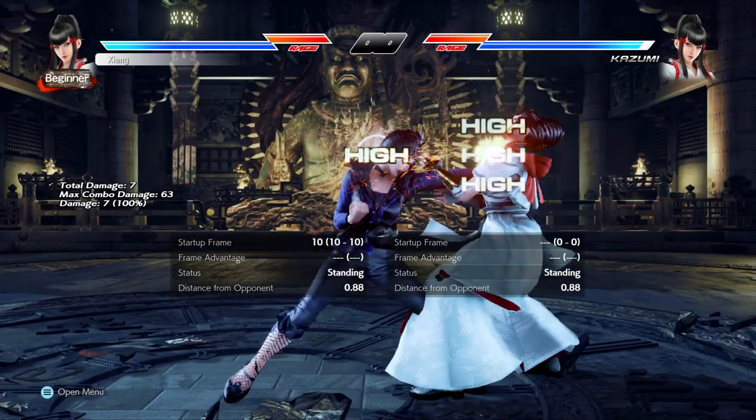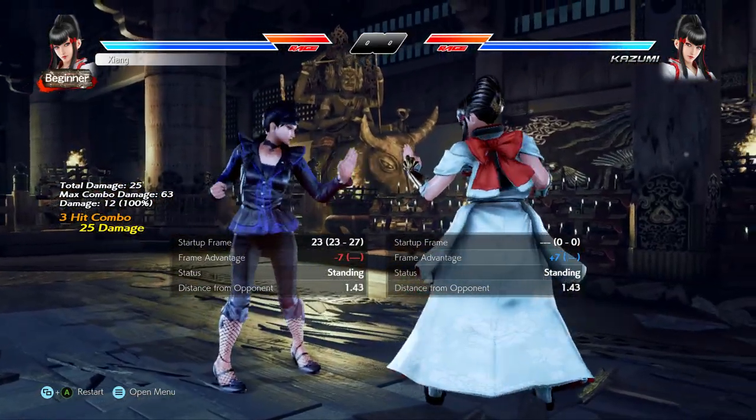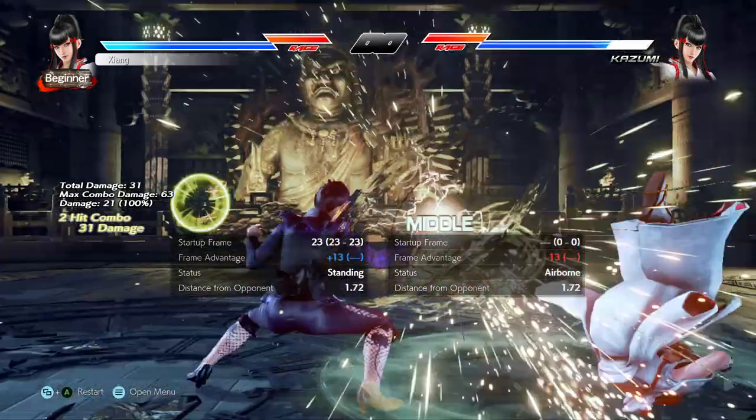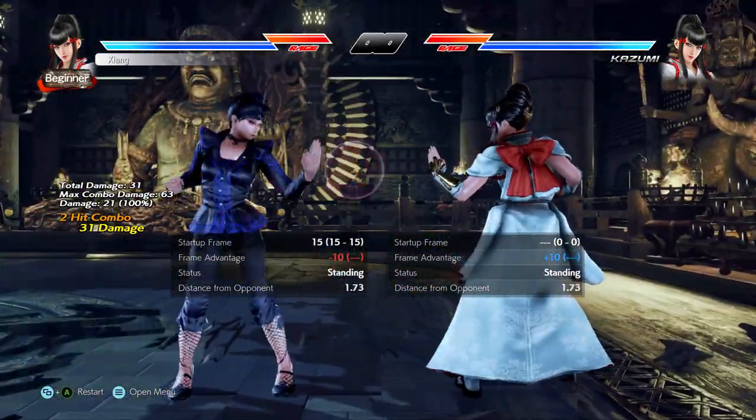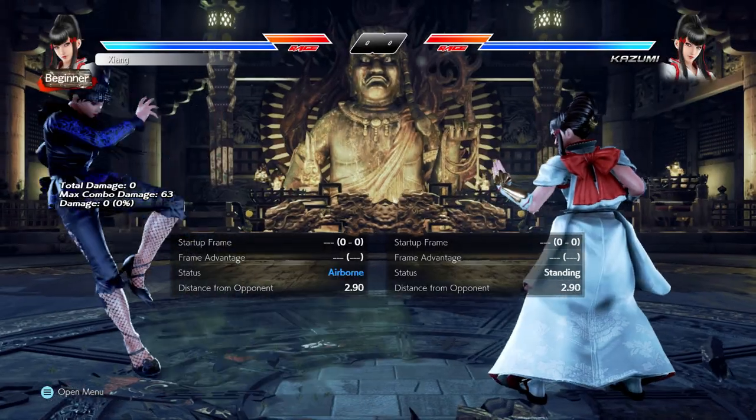Or in a situation with heavy plus frames. Kazumi actually has a decent number of moves that leave her at a good range to Fly forward with the stance for a quick mixup — 1-1-2 and down forward 1-2 being easy examples — and if they sit there, Fly 3 hits grounded.